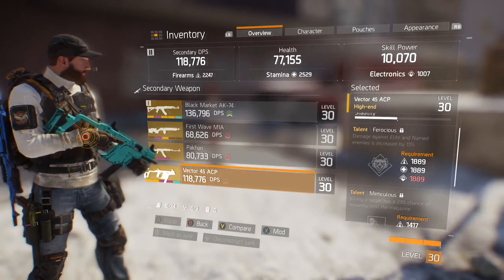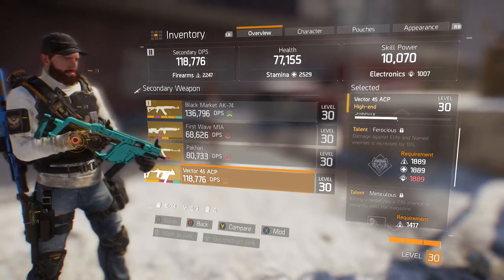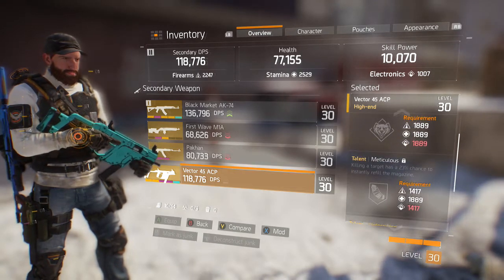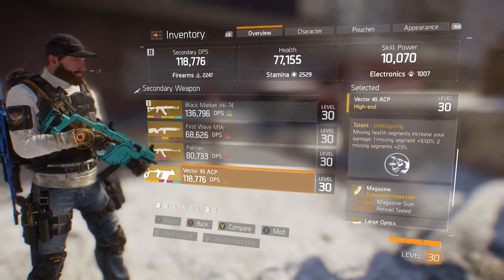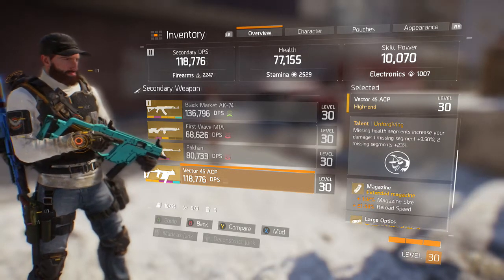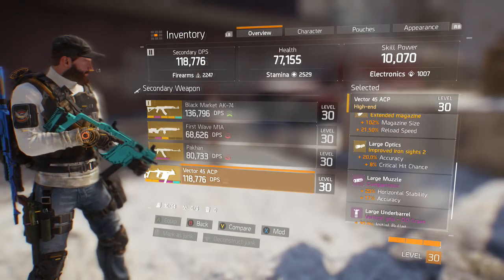I have some decent talents: Ferocious — damage against elite and named enemies is increased by 13%. Meticulous — chance to refill the mag at 23%. And Unforgiving — which increases damage for every segment of health I'm missing. So it's not too bad of a roll.